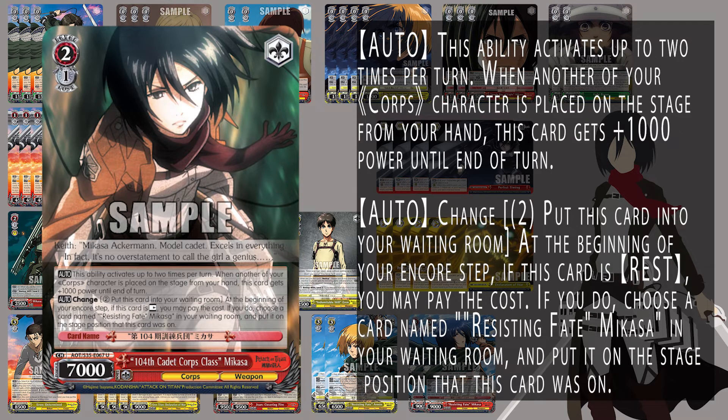We also run the changer for the Mikasa — the 104th Cadet Corps Mikasa allows you to change into Resisting Fate Mikasa. Another form of early play, it can get up to 9,000 on attack. It has the changer at the beginning of encore step to put that card into waiting room if it's rested, so it does need to win board or be rested at the end of your attack phase. It does sit at 7,000 base, which is decent, but you're really trying to play this into the change effect to get those early plays onto board.